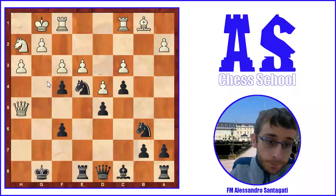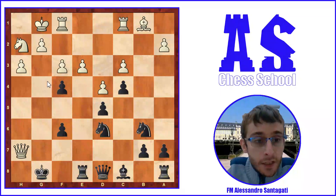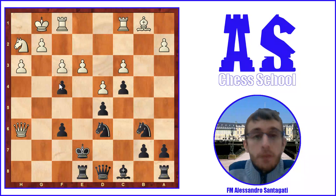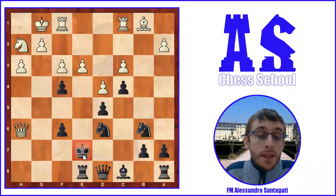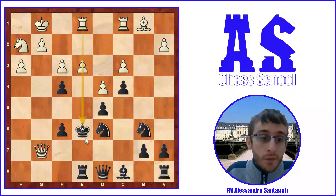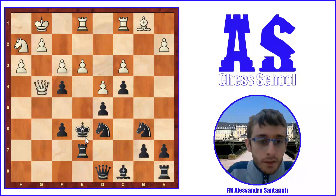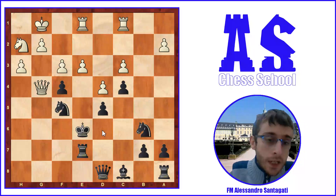After g5, Bishop g3 doesn't work because there is h4 and black can always win a piece, so white is forced to sacrifice the piece: Queen h5, gxf4, f3 — the knight must go away — so Knight d6, Queen h7, King f8, Queen h6, King e7. Black is a piece up but the king is not so safe. Black has the piece though and can try to defend. Rook e1 is a very strong move — white wants to involve another piece against the black king.